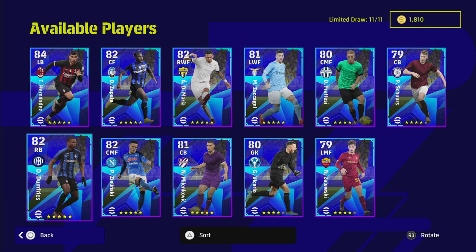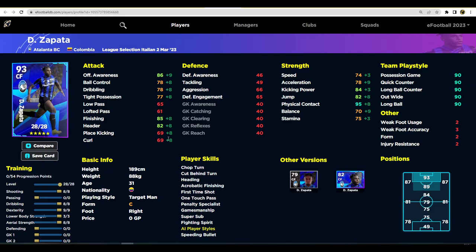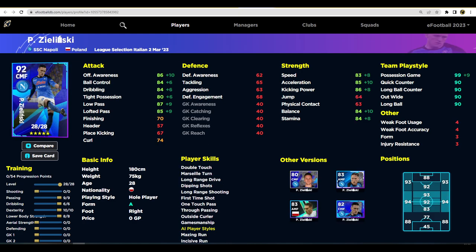Zapata is banging them in for Atalanta — a very good player who goes to 93 overall as a center forward. If you don't have Yang Collar or a tall center forward you use in the air, this guy might not be worth it for you. He does have super sub, one touch pass, first time shot, and acrobatic finishing, and they've buffed all of these with the v2.4 patch. Target men now have a big advantage with loopy long balls into the box — you win aerial battles, get knockons and rebounds, and it causes confusion for your opponent. 95 physical contact means you'll bully people.